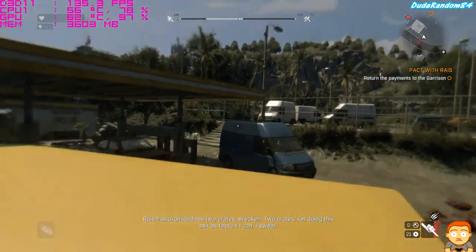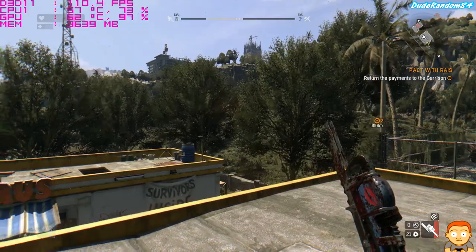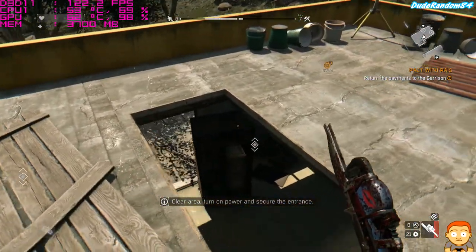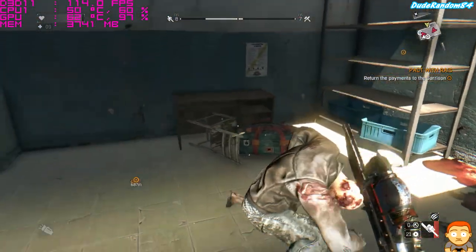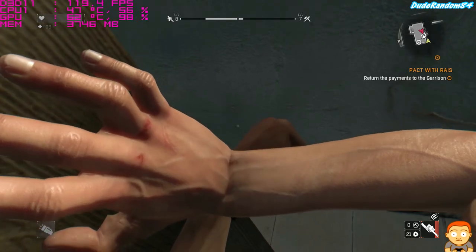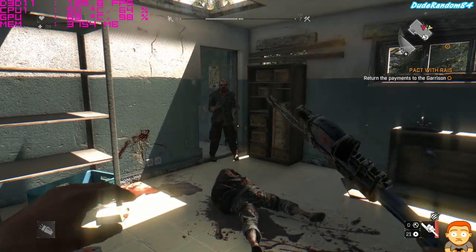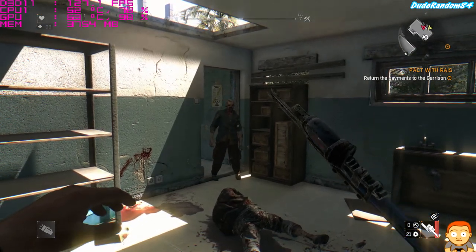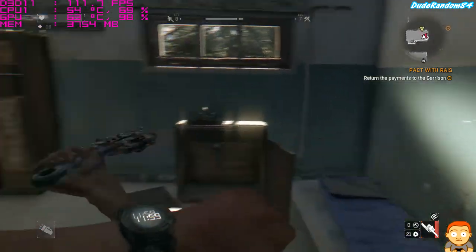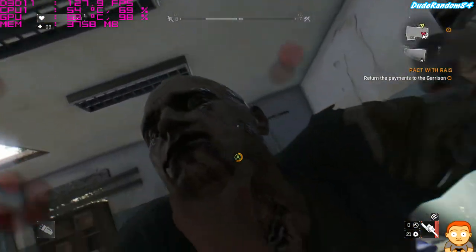Rise has promised me two crates — two crates. I'm doing this as fast as I can, I swear. Haven't completed this game. Oh shit, oh no — why did you have to be in here, huh? Are your friends coming? What the hell? That's so freaking creepy, man. He's not even moving. Is he stunned? Are we having a stare down? Nope, he's ready. He fell over — what the hell is wrong with you? I found the weirdest zombie in the game. Oh shit, he got me. That's more like it.